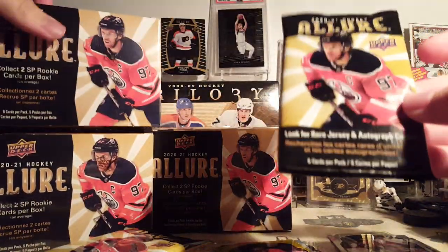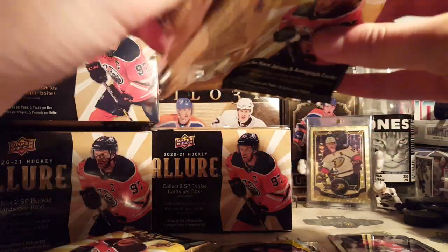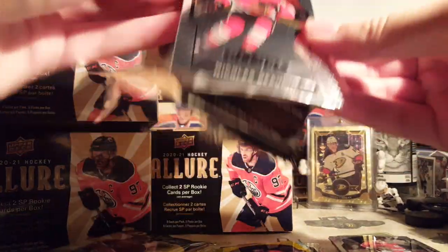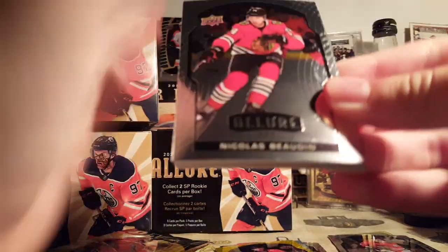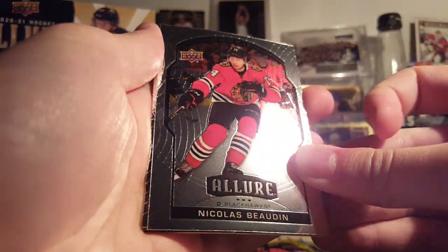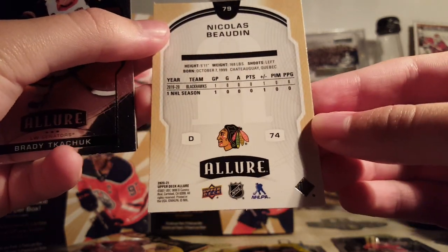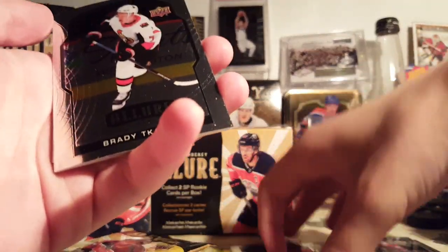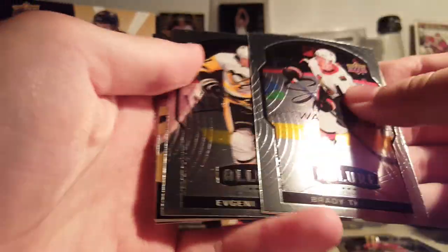They do sell well on COMC — that's where I sell all my cards. Always happy to get retail exclusive stuff. SP sells terribly though — I hate that product. Nick Bodan Rookie. Here's the back of the card — much nicer than last year. Last year the back was terrible, the front was terrible. Nothing about it was very nice.